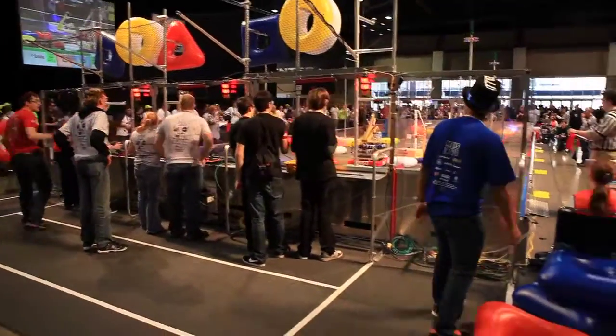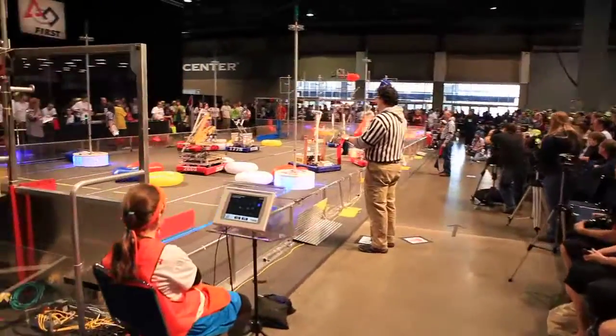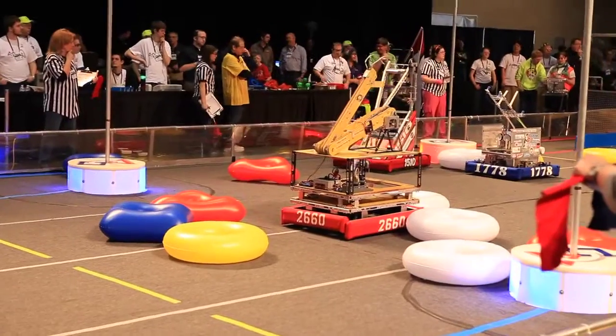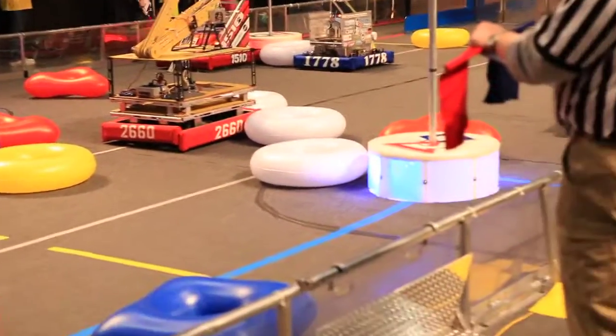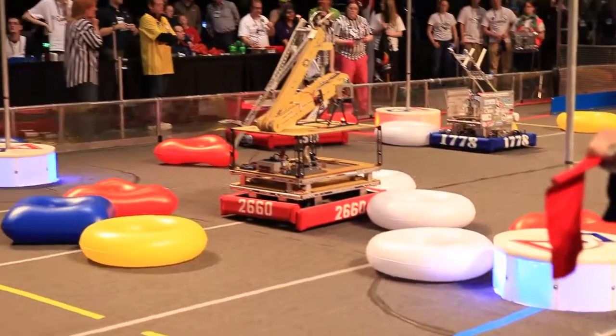40 seconds. Line up for minibots. 38-25. We have plans to map the defense — 24-71 stopping them from bringing through that red triangle. Teams are lining up for their minibots, 30 seconds left. We've got 15-10 lined up. We've got 24-71 lined up.